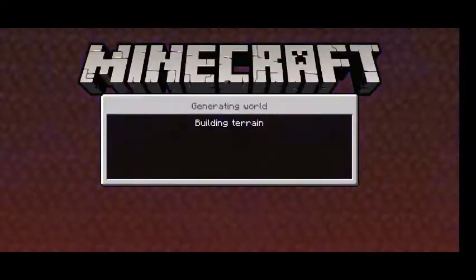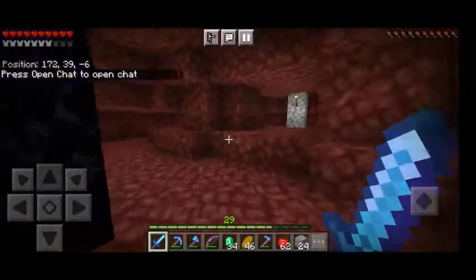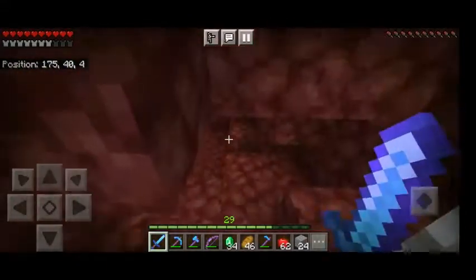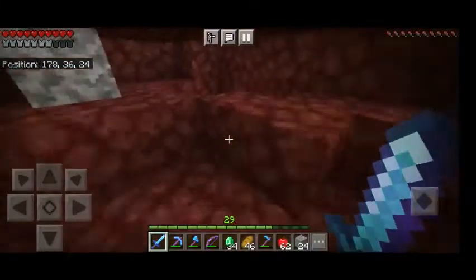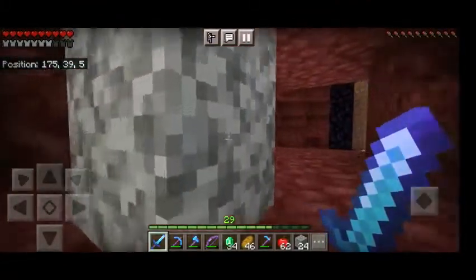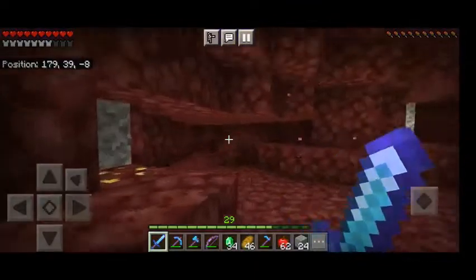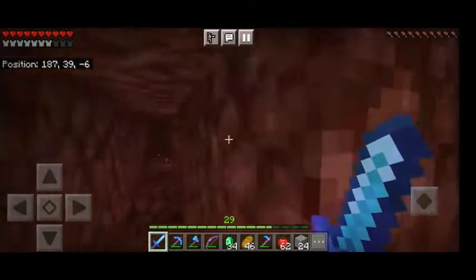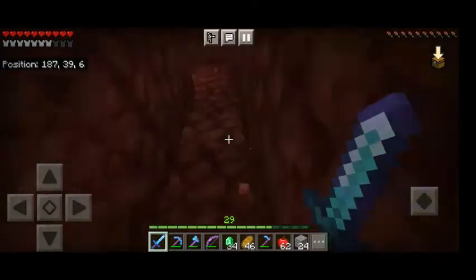If I want to go anywhere in the nether I have to pillar up from here and go above, because everything here is a dead end. This is the compass technique used very often to navigate. Here I was just mining some nether quartz. Here there's a lava dead end, and here there's literally nothing. There's also lava. I dug up here — I was trying to make my path. There's a soul sand valley ahead.